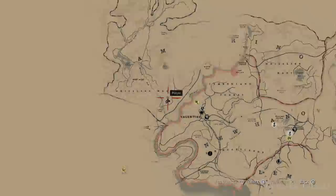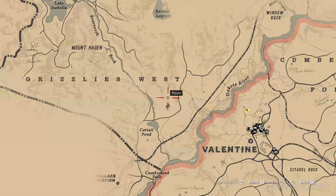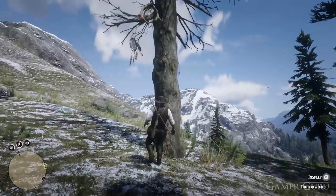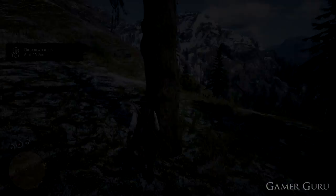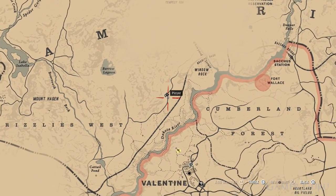The sixth one is going to be to the northeast of Catsail Pond, and it's going to be located just below the S. As for the seventh one, we can locate this one just a little bit further northeast than the previous one we just found.